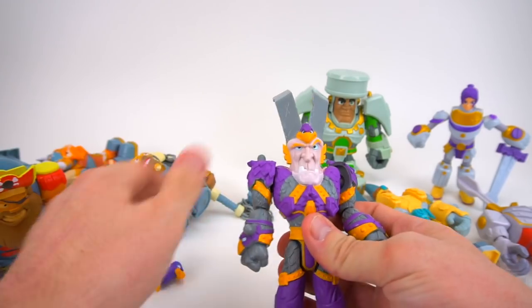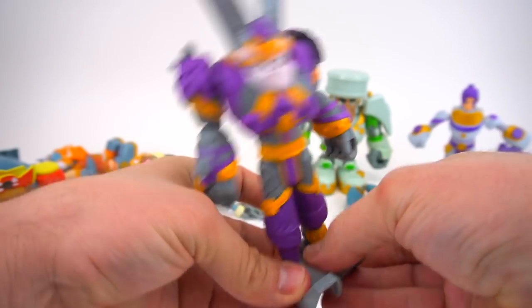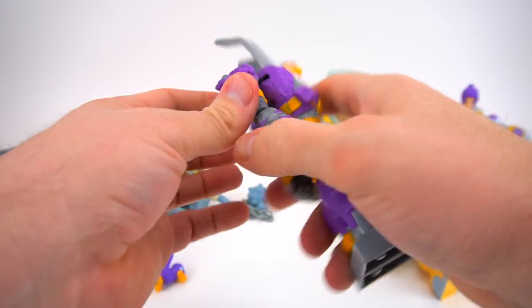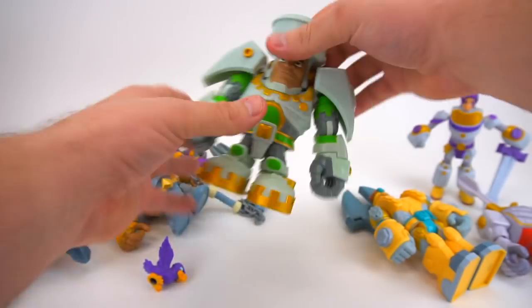Crow the Bar — just push this down, put his feet together like this, put his back like that, and he's a crowbar.